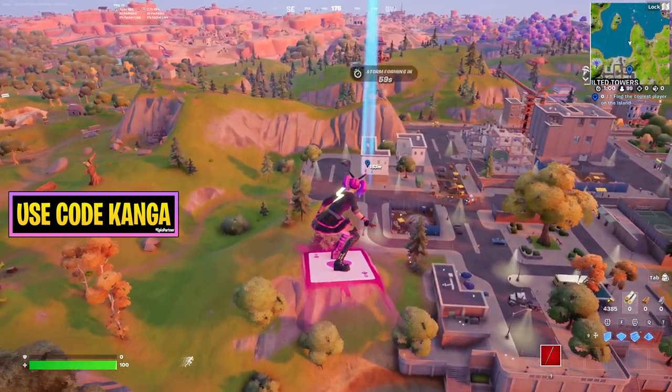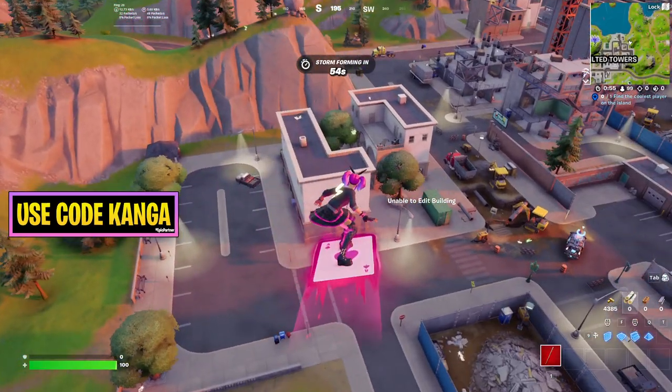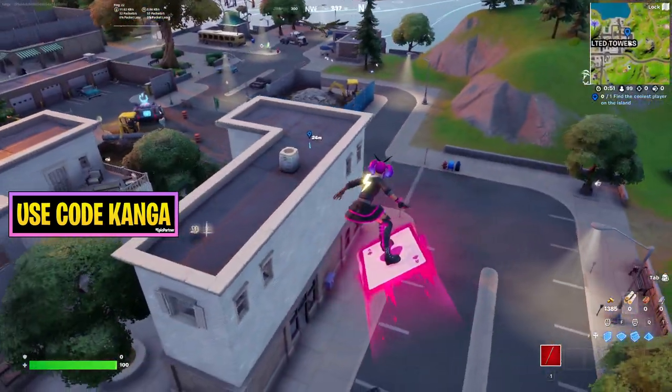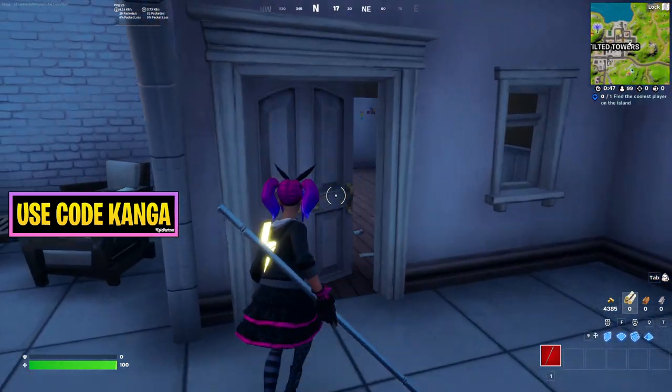You want to go to Tilted Towers — there's going to be at least one location where this will work. You want to land in this building right here. Go to the L buildings, the right one, and go to the second floor, into this room here.